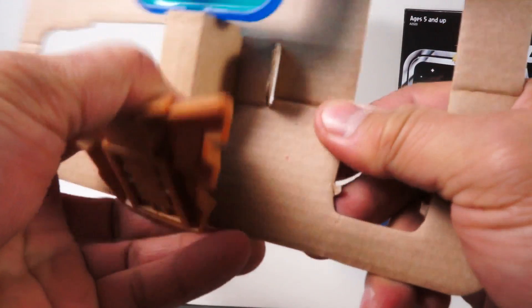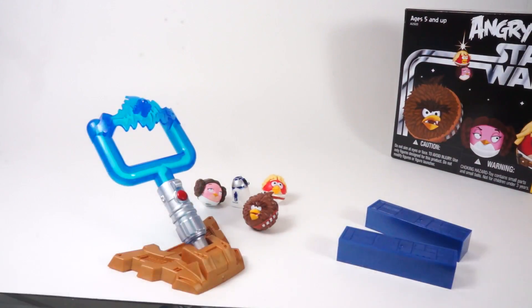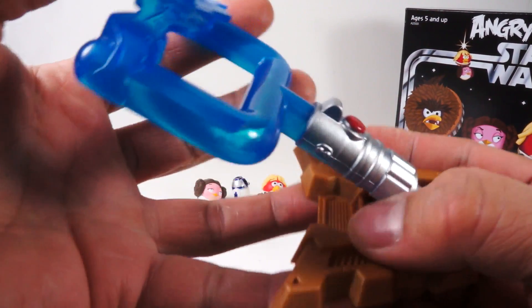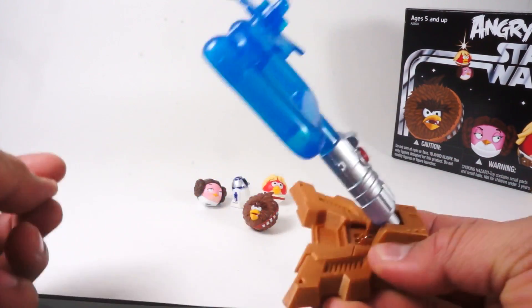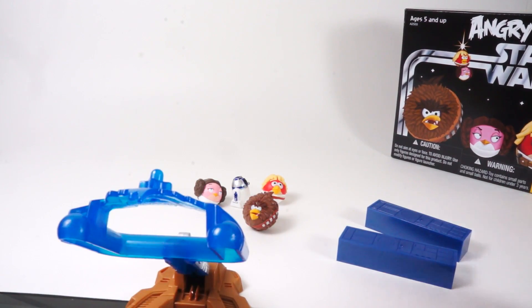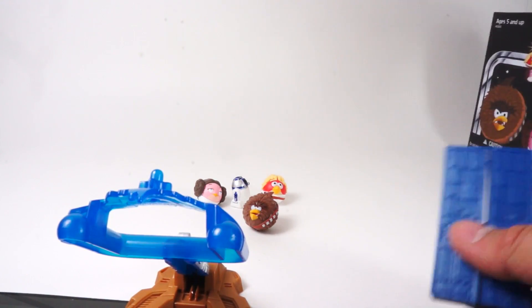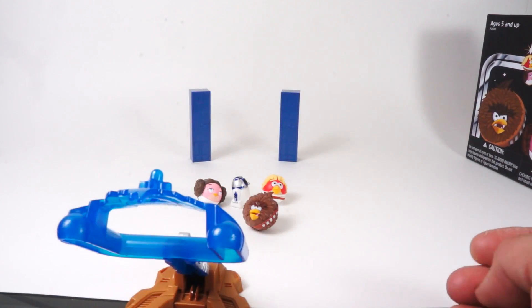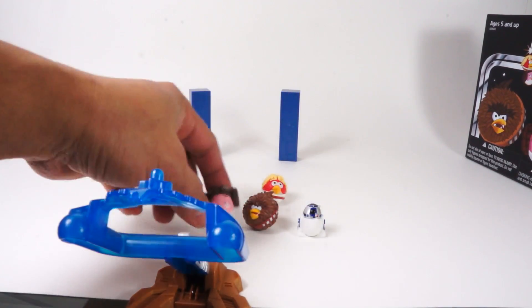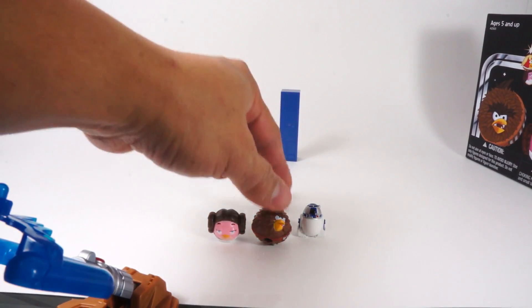They also give you some blocks, and this looks like a slingshot — actually it's a lightsaber-style catapult, kind of on the level of a slingshot. Because in Angry Birds, the birds get launched by a slingshot. So I guess what you do is create your little blocks and then use these guys to knock them down.